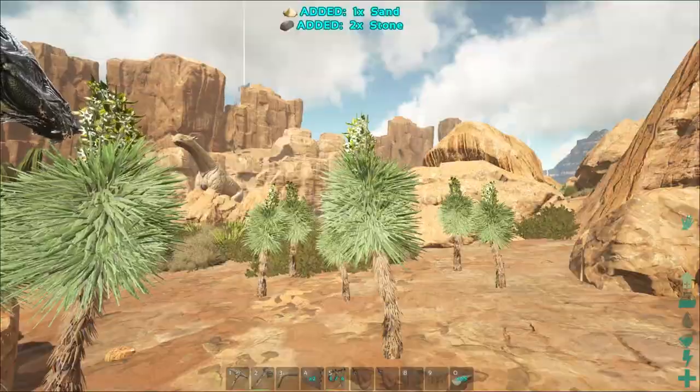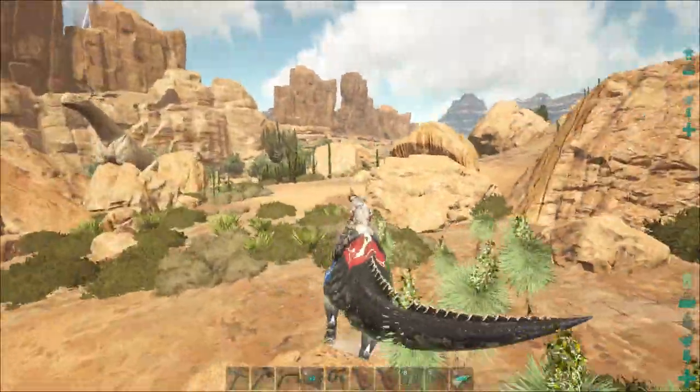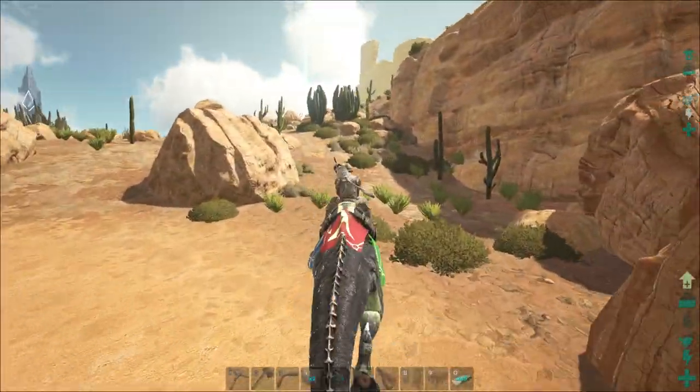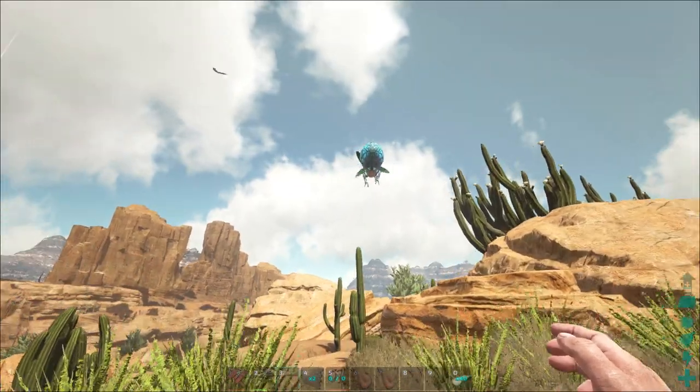Besides the build itself, I want to figure out how this camel works and how we can use him to get a lot of water to our build. I'm going to figure that out as well. But first I'm going to try to kill some of these bugs so I can get oil — might as well stock up if they're around.